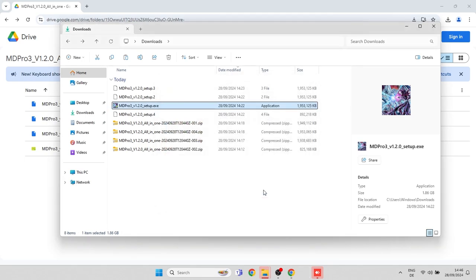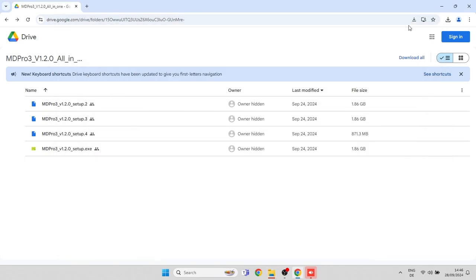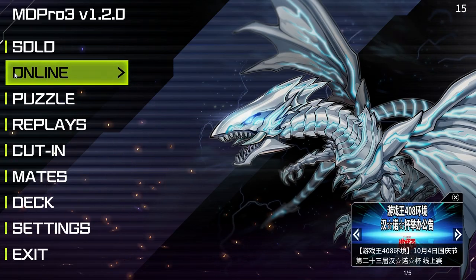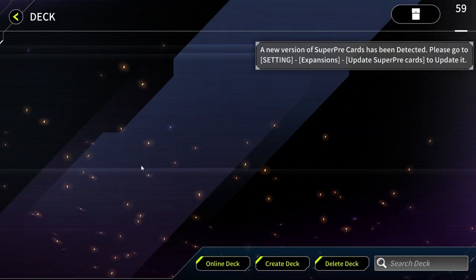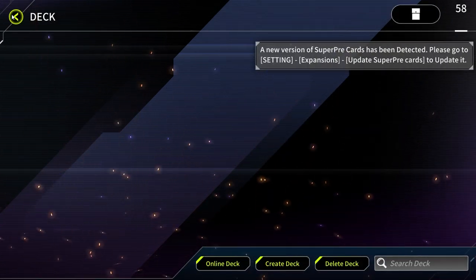Now that the game is fully installed, you'll see a shortcut icon on your desktop. Double-click it to run the game. Confirm that you're on version 1.2.0. Congratulations! You successfully installed MDPro3. Enjoy the game!